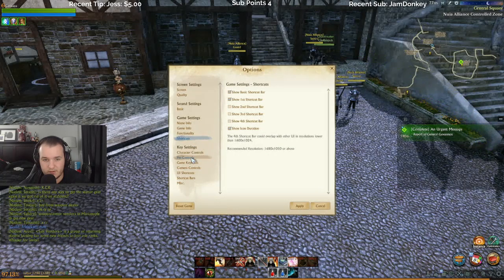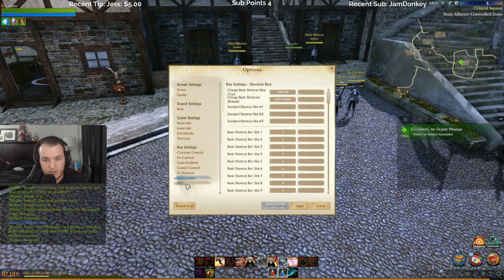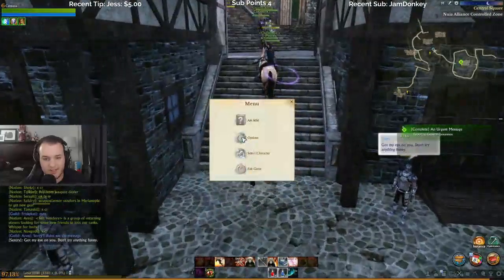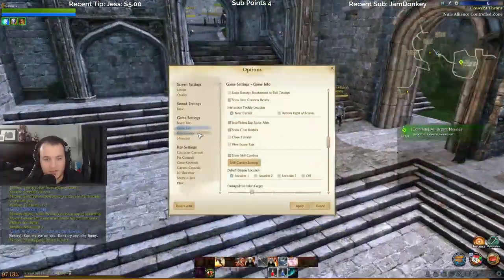Shortcuts — character controls, pet, game key binds, camera controls. Alright, I think that's all good for now. Actually, I might turn that off because now it looks a little weird — I think it's a little much, especially when you can see it right here and I can see all the icons on the map too.